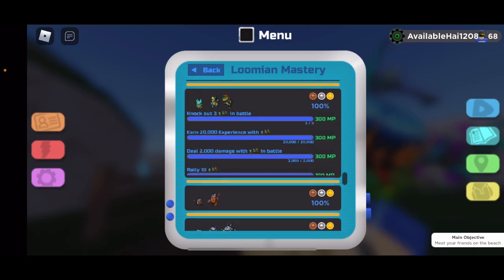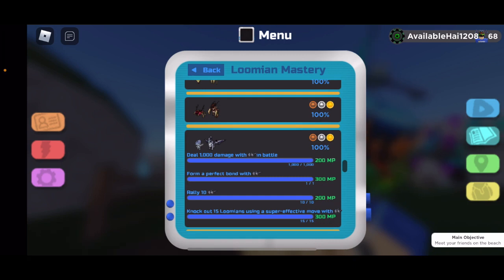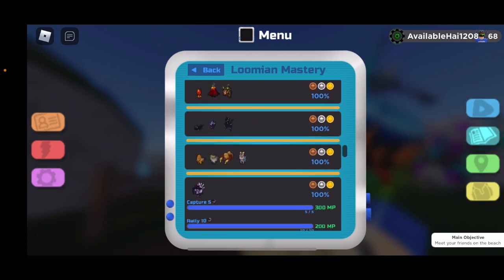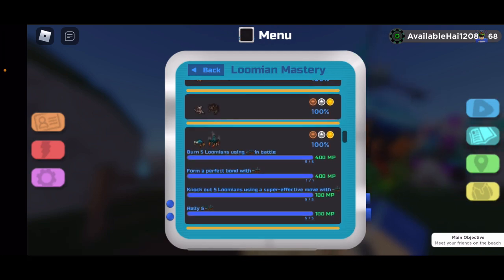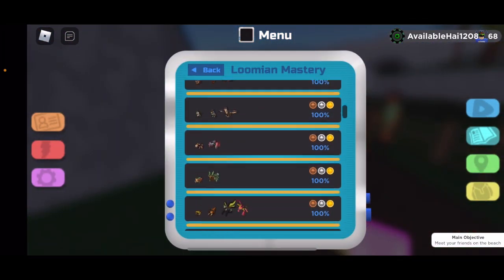Do the ones that look the most easy — for example, level up 30 times, rally some and put like five in your party, and go to some of these trainers. Another option is capturing five god epidemics, though that's not the greatest. Another easy one is rally five gun pods, that's not bad. Pretty much all you have to do is get your mastery up.